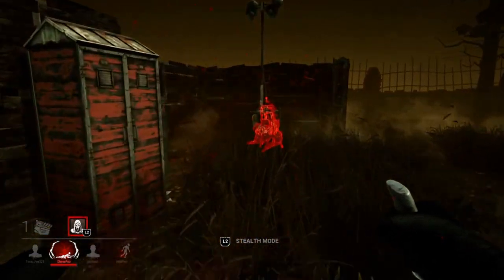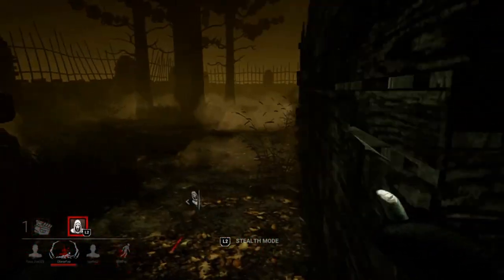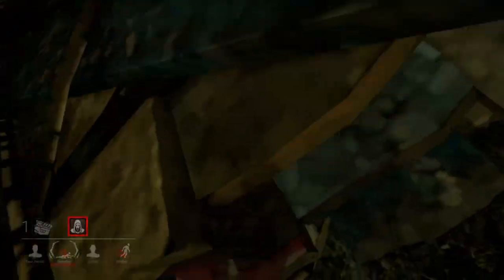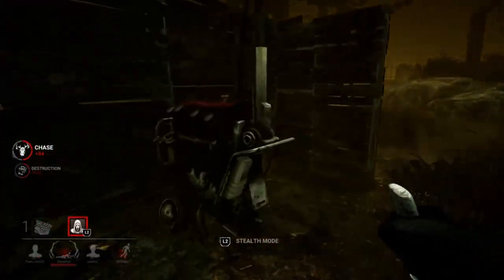Do you see those scratch marks next to that gen? I'm gonna head over there and see if I can apply more pressure. That final generator is really chugging away. Nice pallet stun, Kate — but I will break this pallet, kick the generator, and pick up Nia, so it's not a complete loss.